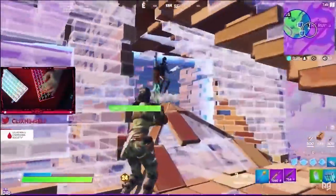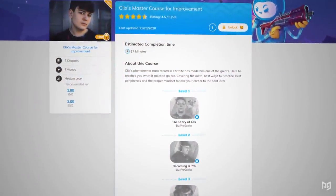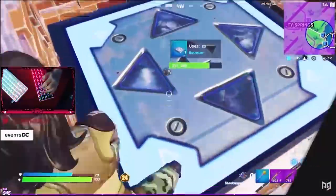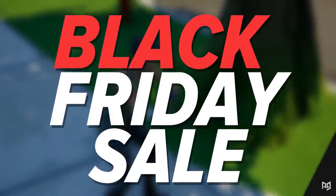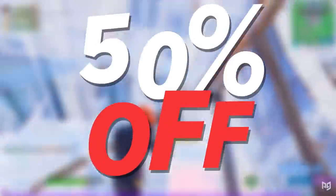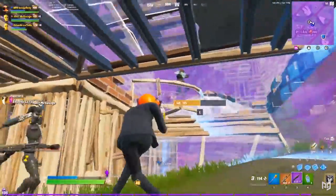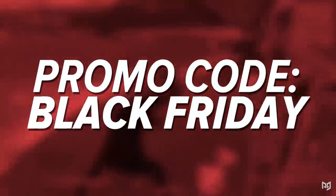We have just released our brand new Clicks Mastery course, where Clicks shows you how he went from grinder to pro and teaches you all the strategies he used to get there. Check out ProGuides.com to get full access today. We are also happy to announce a huge Black Friday sale — when you sign up for our membership, get a massive 50% off pro coaching VOD reviews, and this applies for all services we offer. Use promo code Black Friday to get started.